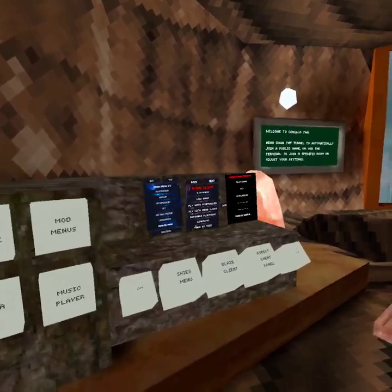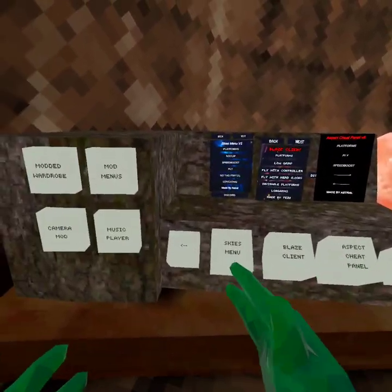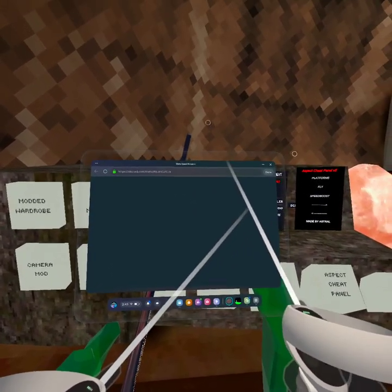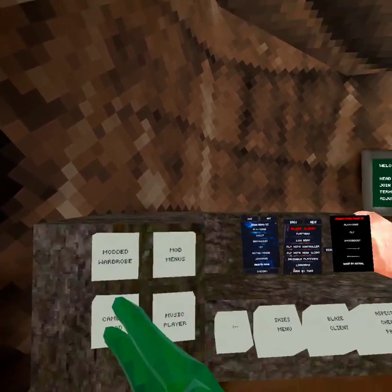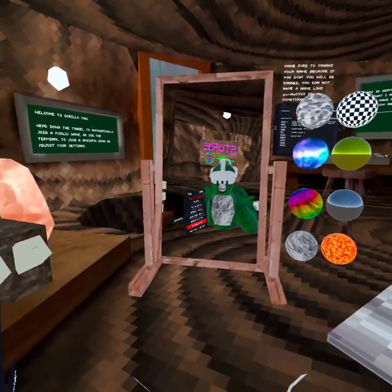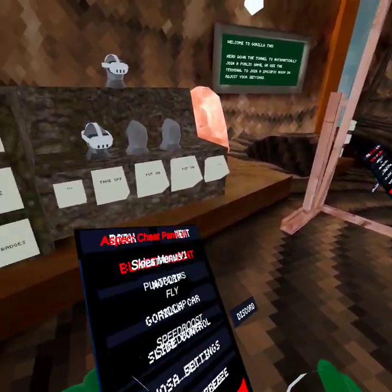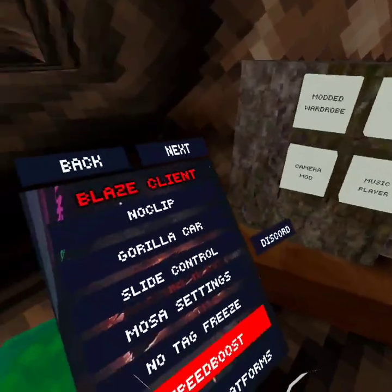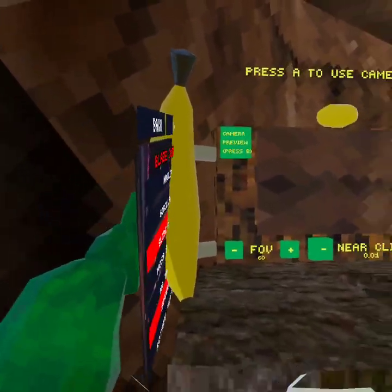There's galaxy, shiba, gold, rainbow, and normal skins — we'll keep it on normal. There's a modded wardrobe where you can equip different outfits. Here's the Blaze client look. The game can be really laggy sometimes.